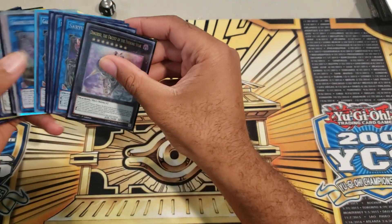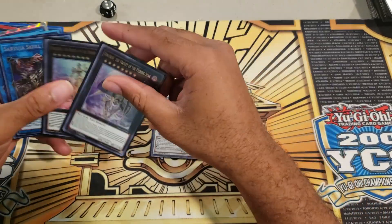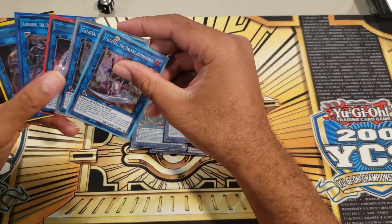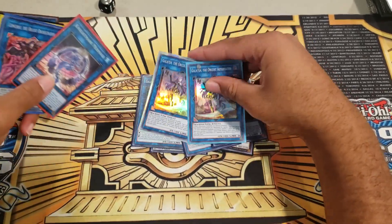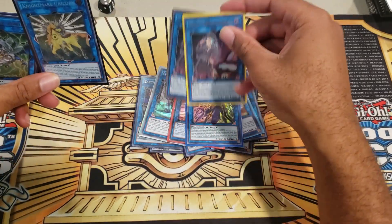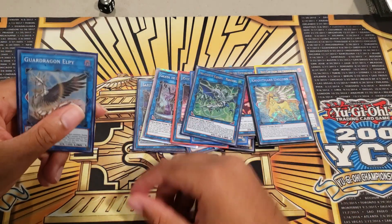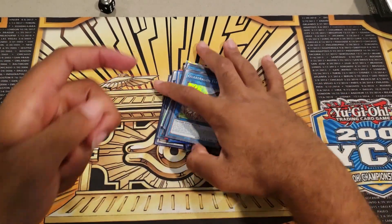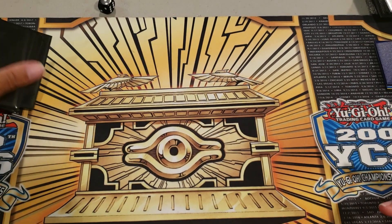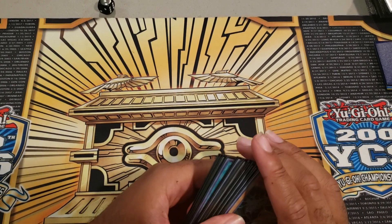Let's get into our Extra Deck. One Ib, two Vangirisus, Saryuja, Phoenix, Heretic Seal, two Galateas, one Mermaid, one Wongirisus, two Beat Cops, one Nightmare Unicorn, one Romulus, and an Alpi. The Extra Deck is pretty tight — you can take out Saryuja if you don't go into it, and that gives you one extra slot for a third Galatea, a second Long Gerasu, or anything else.